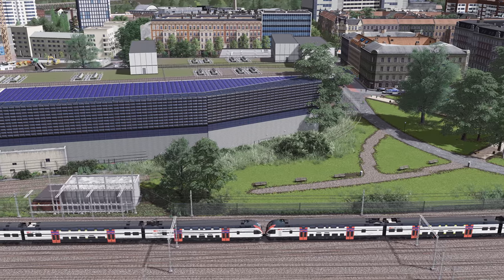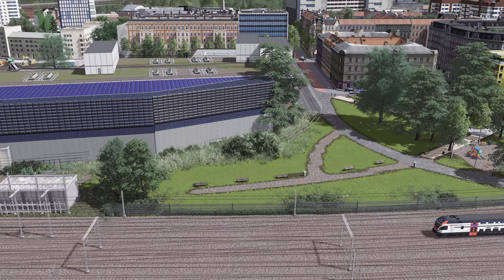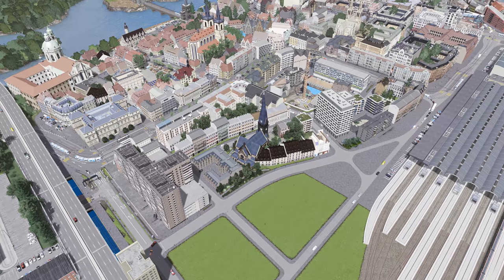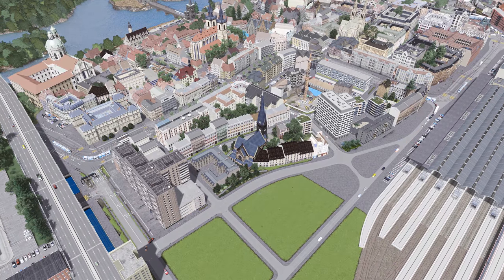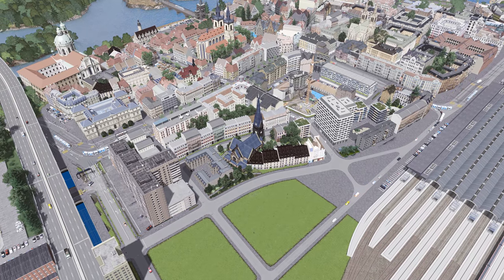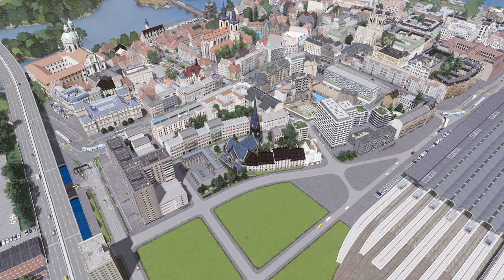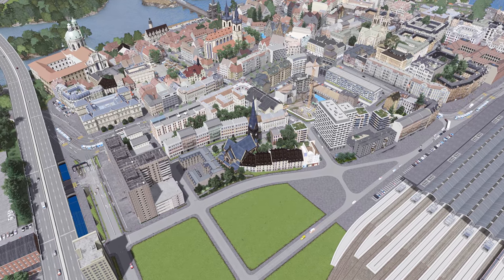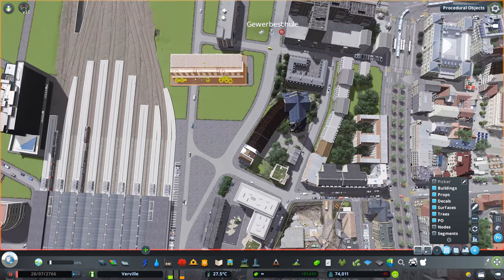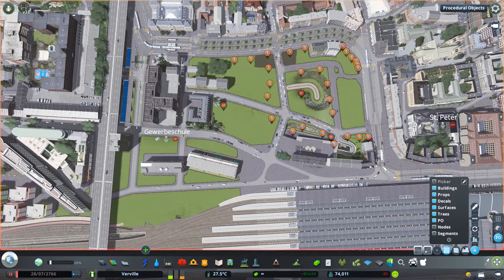Hi guys, Cityscapes here and welcome back to Verville episode 44. What you just saw in these few opening cinematic shots was the result of last week's episode. We completely revamped that somehow undefined area between the Prime Tower district and the highway cutting through the city right here on the left side of the screen. And today we do more or less exactly the same in this area you can see here on the screen.